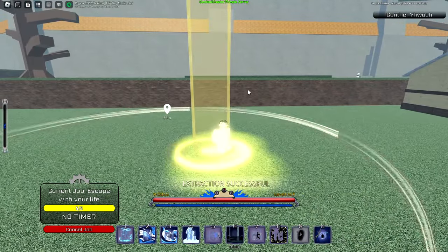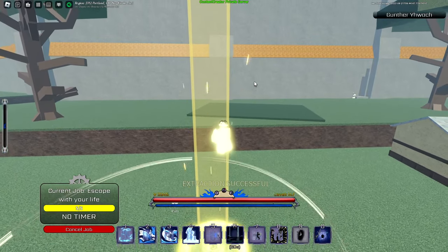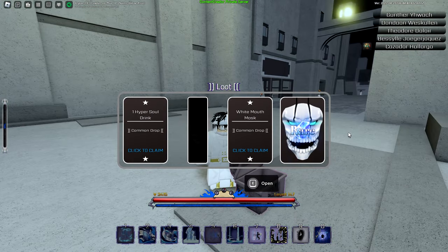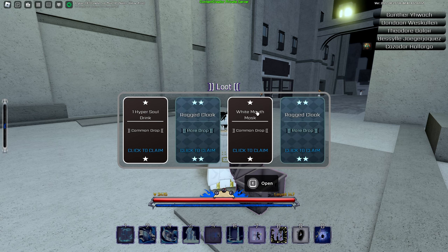Once you get out, just check your chest. They actually just recently buffed it today where you get four items even if you're solo, so that's actually really viable to grind product essence, or even items in general.